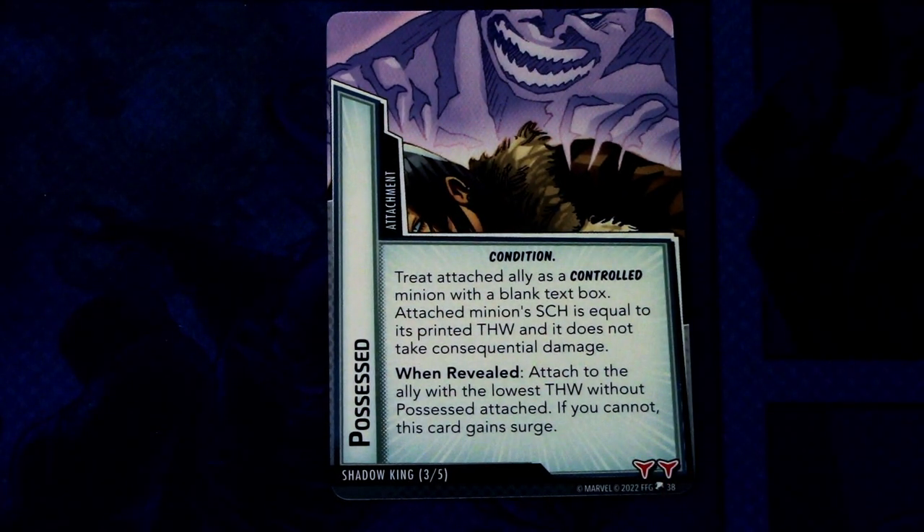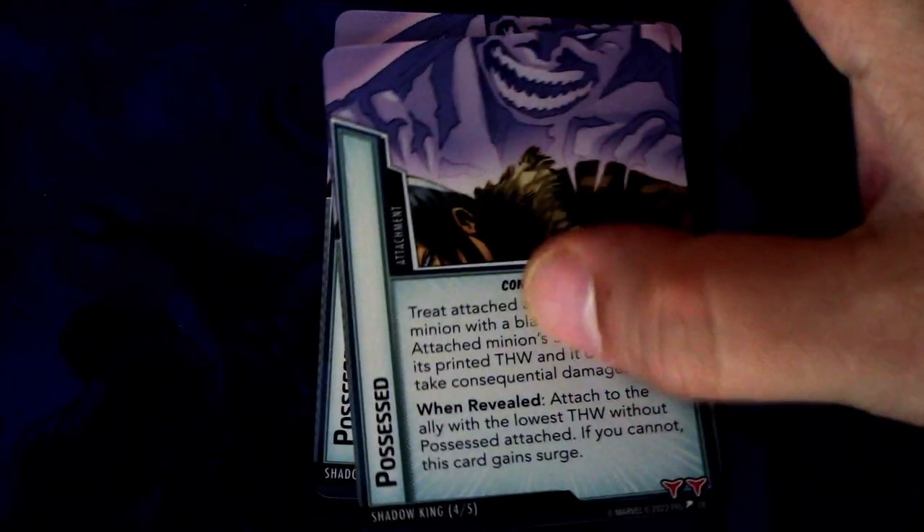Next we have the Possessed card, which we already mentioned. Possessed is an attachment condition: treat the attached ally as a controlled minion with a blank text box. The attached minion's scheme value equals its printed thwart and it does not take consequential damage. When revealed: attach to the ally with the lowest thwart without Possessed attached. If you cannot, discard with surge. Two boost icons. A really nasty card against high-ally decks.